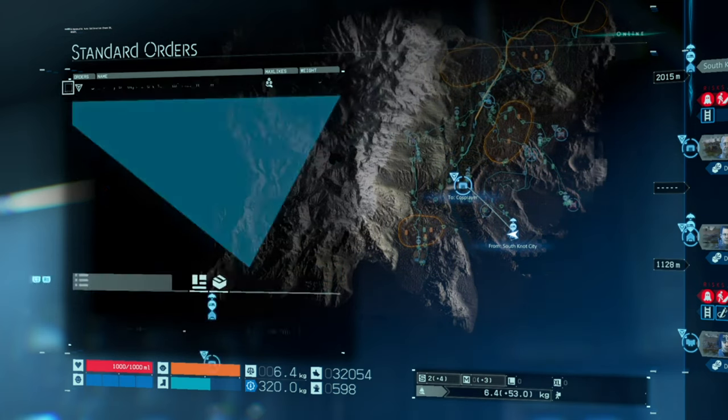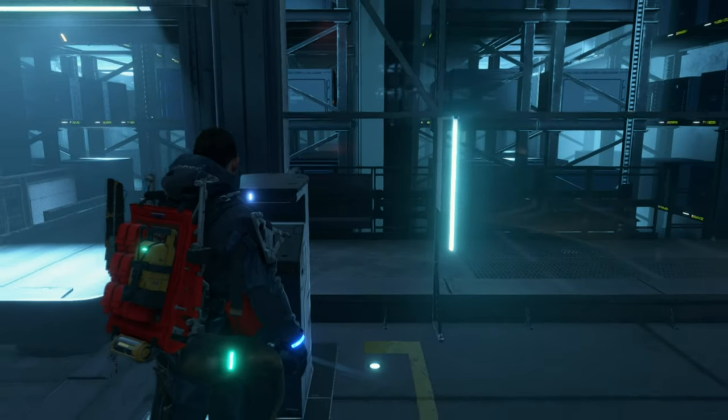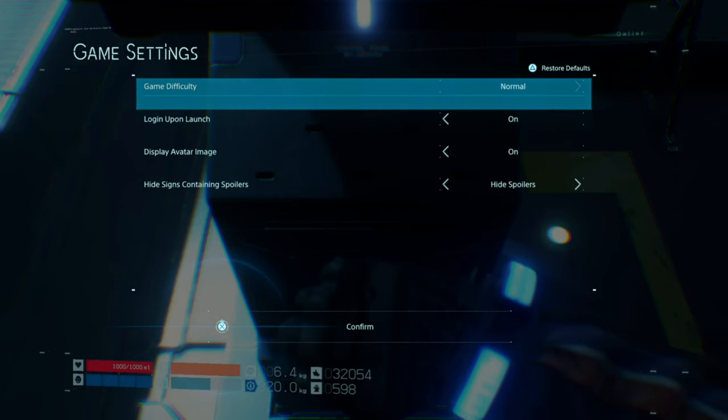I'll select this one because it's nearby, and you want to go across to select Premium Delivery. However, before you select Premium Delivery, you've got to make sure you're on Hard difficulty in the game options. The reason being, you need to achieve Legend of Legends status on your deliveries. If you don't meet the requirement, you won't get Legend of Legends and it won't count towards the trophy. So you've got to make sure you're on Hard, otherwise the trophy won't work.